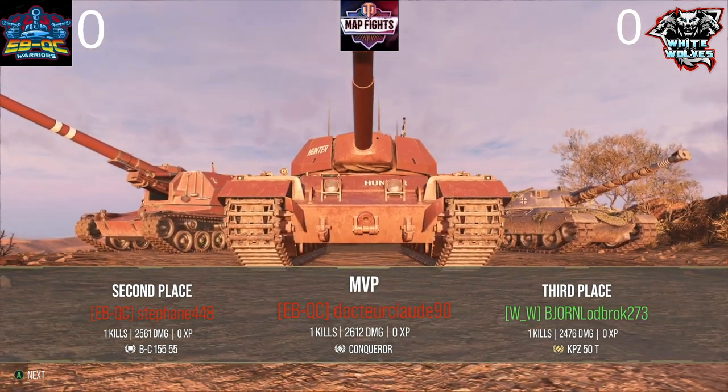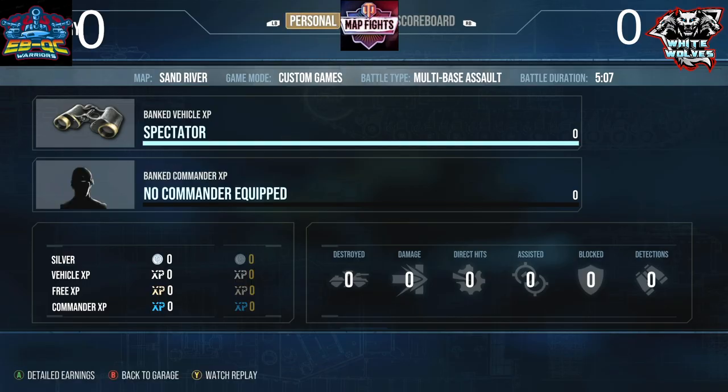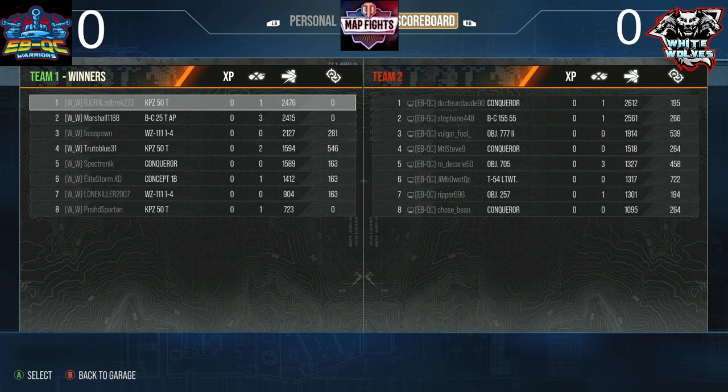White Wolves takes their first victory. They still have one more to get, depending on if EBQC is able to defend. The Companzer 50 ton with a really thick turret was a great asset. White Wolves right here taking their first victory — they still have one more round to go, depending on whether EBQC is able to defend against Team 2's attack.